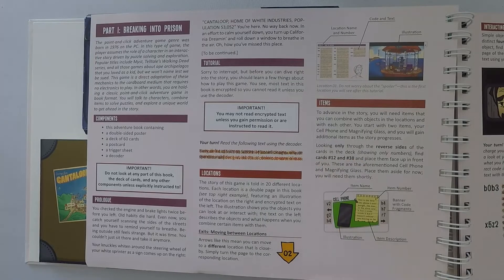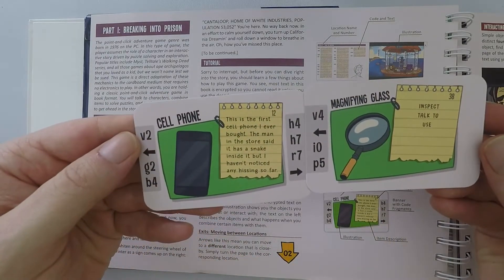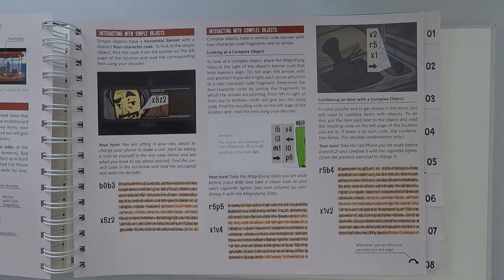You also get to use some item cards. The tutorial says get cards 12 and 38. Here is 12 and 38, which are the cell phone and the magnifying glass. We'll see how to use those in a bit.